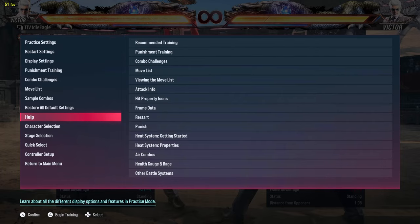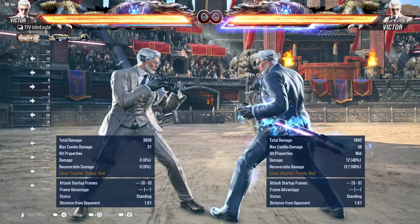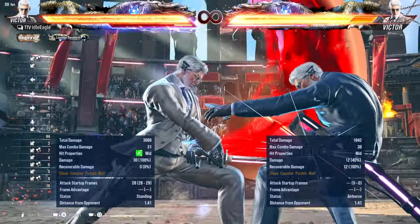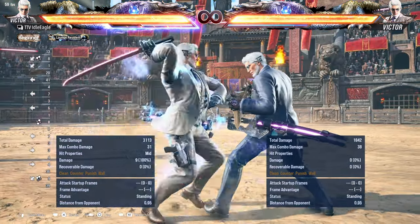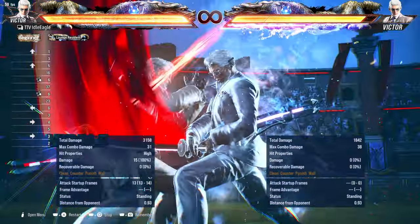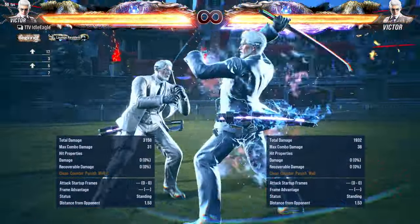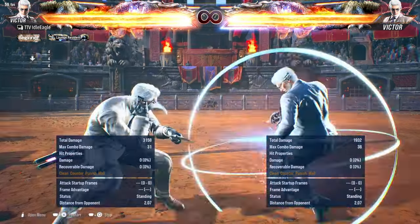Last but not least, when he's in heat. The first move is down-back-1+2 — this only exists in heat. It is very linear — you can step this to the left or to the right. Honestly, step this to the right like everything else in the neutral. Don't try to complicate things — always step this to the right. The next move is Excalibur — the proper expulsion. It reaches from a million miles away and does 12 chip damage.